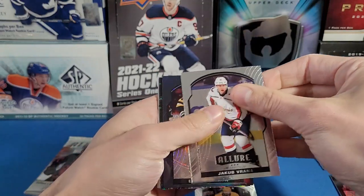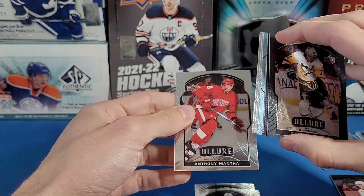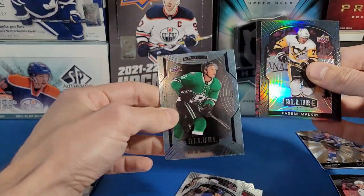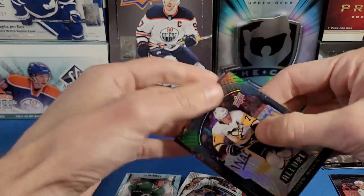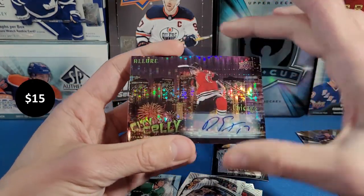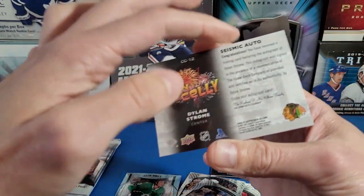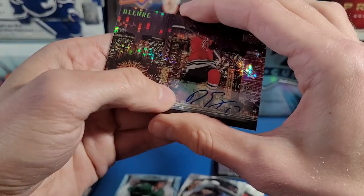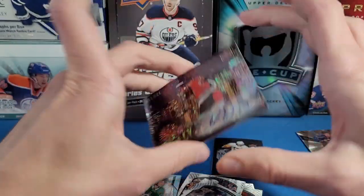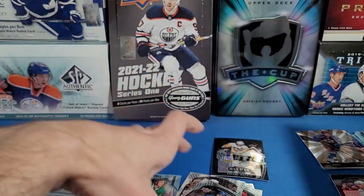Seventh pack, looking for the auto: Roman Josi, Jacob Larsson, something shiny coming up — one of the inserts. Anthony Mantha, Morgan Geekie, Auston Matthews, and a Jason Robertson rookie — that's a good one. And look at that — it's a Dylan Strome City Celly auto! That's a little different than we're used to. It's a City Celly Seismic auto, a sticker auto of Dylan Strome. Maybe not the best auto but it's a unique auto on an insert — not very common to hit autos on these.